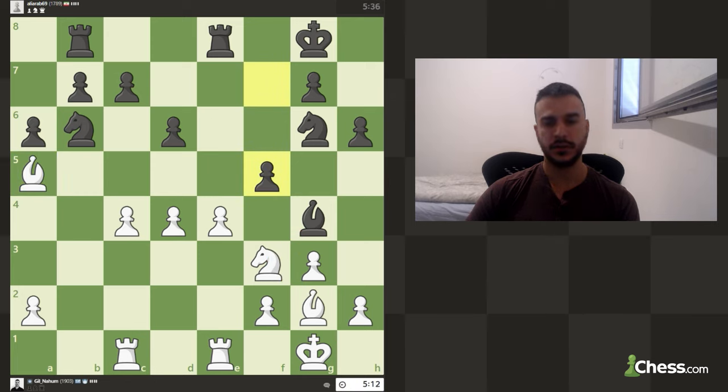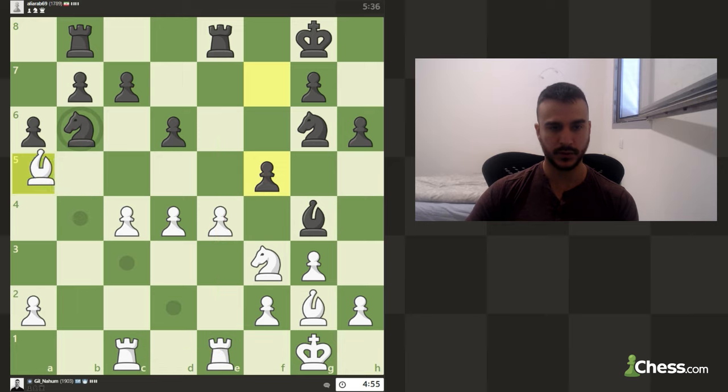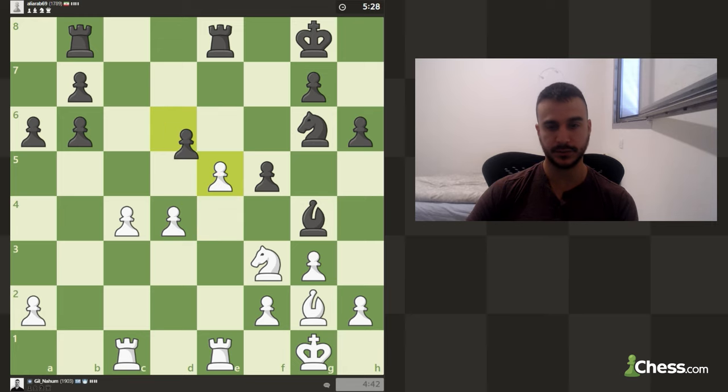A very interesting choice — he's going for f5 immediately. The idea might be to take, exchange some rooks, then take on c4. Before committing, we can just get rid of this knight and double up his pawns. Now taking the pawn I think is only going to help black, so pushing the pawn is far more interesting — we're creating a passed pawn if black isn't careful. The downside is if I take, he can take my knight, I take with the bishop, and then he wins this pawn back. So I must take the pawn with the knight first.